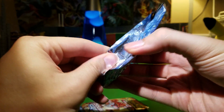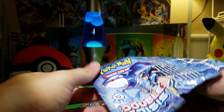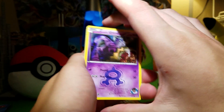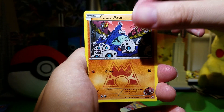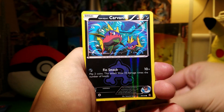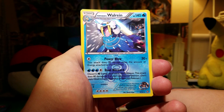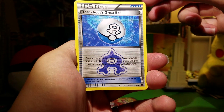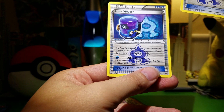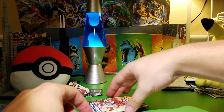Got a Kyogre pack now. I think there's two EXs in this set — it would be cool to get one of them. I'm just going to go straight through again. We've got Grimer, Aerodactyl — that's pretty cool art — another Sealeo, Carvanha Reverse, Walrein holo, Team Aqua's Great Ball, and Aqua Diffuser. I'm not sure what these do — I'll have to read them later.